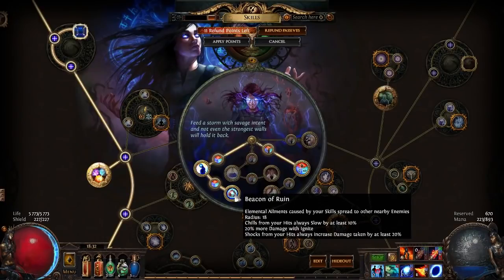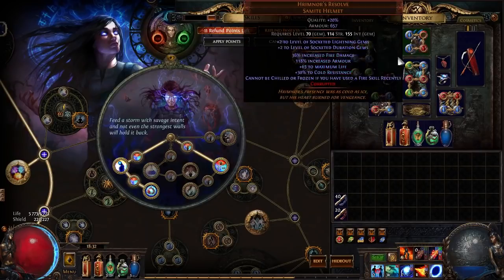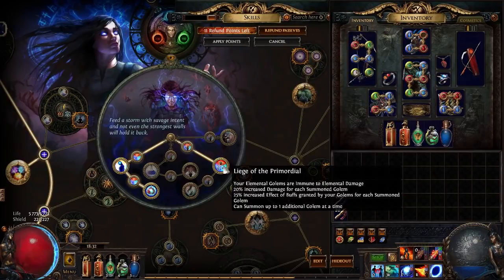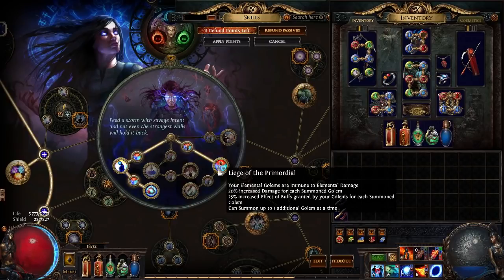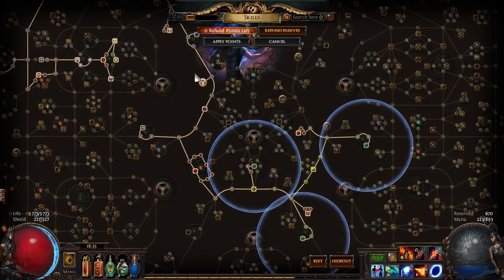Now for the passive skill tree: I'm playing Elementalist. First I took Beacon of Ruin for ignites and shocks. Then I took Liege of the Primordial — let me explain how it works. A level 19 Flame Golem gives 20% increased damage from its own buff. With Liege of the Primordial you get an extra golem, and each golem gives 20% damage. With 2 golems you have 40%, and if it's a Flame Golem giving 20% from its own buff, that 20% buff gets increased by 50% — not 25%, but 50% — so you get 30% increased generic damage from the golem buff. Combining it all, you get 70% damage, though Path of Building doesn't calculate this correctly. That's a hidden ~10k damage buff, but you'd have to keep your golems alive, which is difficult.